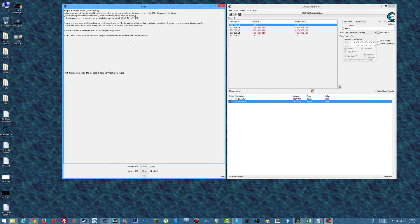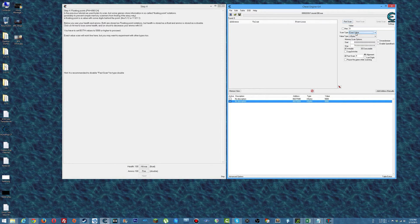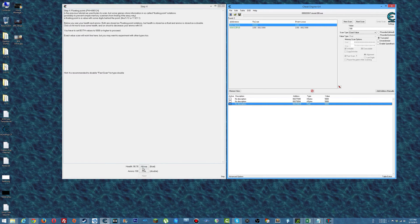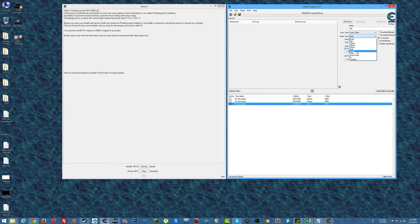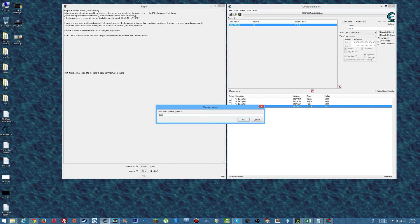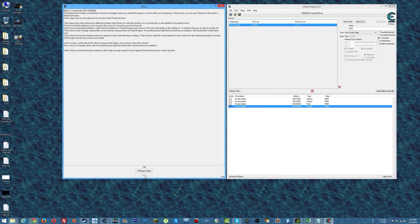New scan. Type: float. We're going to look for 100. First scan. Hit me — it actually ended up being this one, so we need to change that one to 5,000. And then we've got a double here for ammo. New scan, type: double, first scan, 99.5. Fire — yep, that's it. Change that to 5,000 and on to the next one.